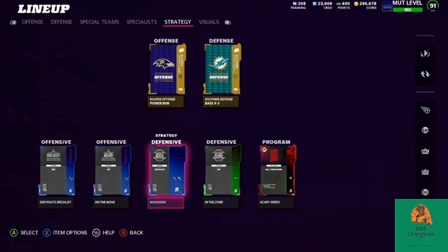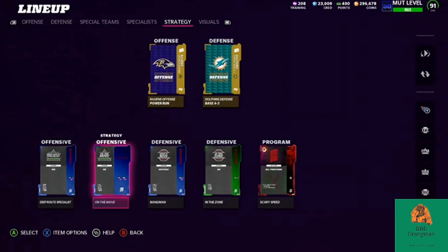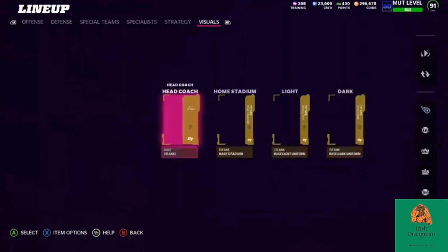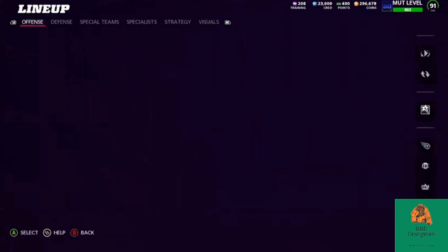Have the man-to-man and zone boosts to help out, with plus-2 to each of those four defensive backs — that helps out immensely. Then have the plus-1 to wide receivers and halfbacks. Scary speed does help out all my Most Feared players getting plus-2 there. Visuals just help out with Titans.